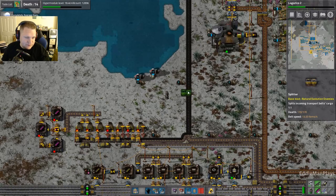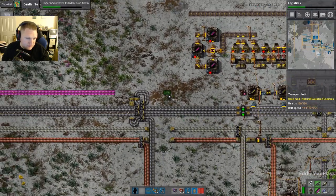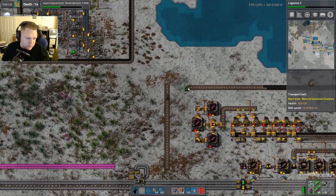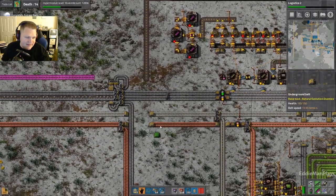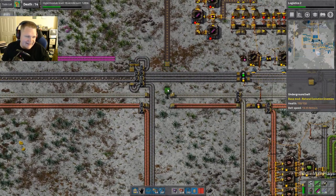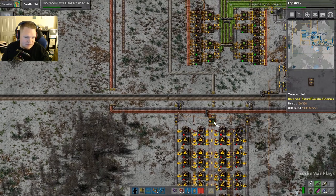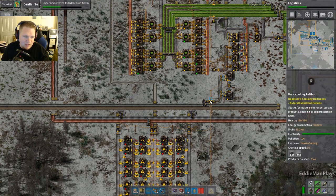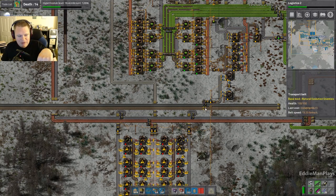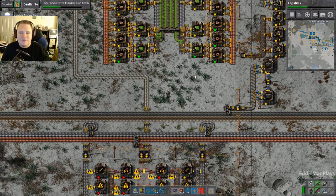Ladies and gentlemen, I think we've hit that sweet spot — or the sad spot, depending on how you look at it. If you're enjoying this, be sure to fling a like on it. If you've made it 26 minutes in and say you don't like it, I'd hazard a guess you're probably lying. So I'm Nexus and this has been Factorio — I will catch you in the next one. Don't forget to subscribe, hit that red subscribe button and the bell button to stay up with the series. Take care guys, till next time, bye bye!